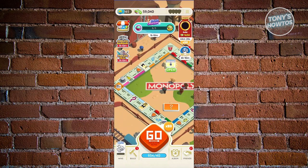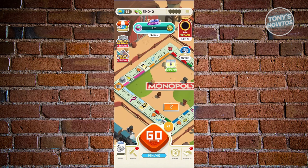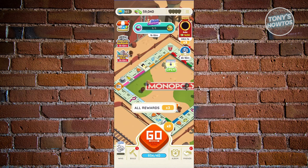For example, my multiplier right now is times 20, but by default it's going to be times one. The multiplier is located at the top right of the go button at the bottom center of your screen. You can change it to times two, times three, times five, times ten, or times twenty. For users with a lot of dice, it can even go up to times 100.